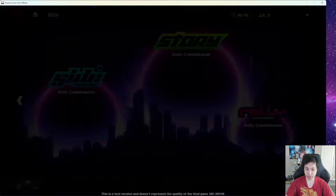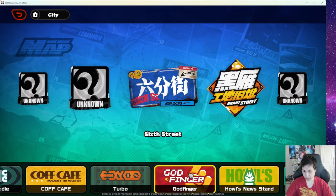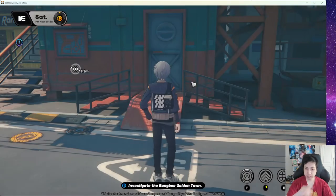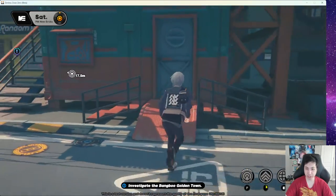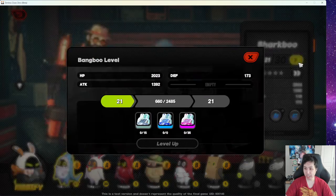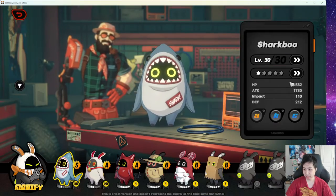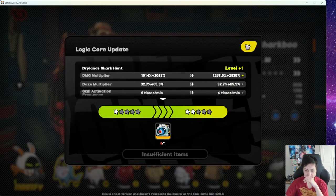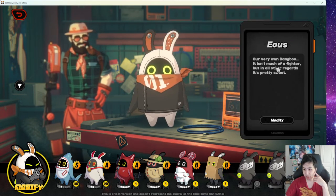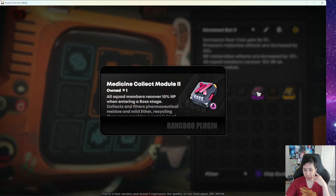You level up Bangboo using the EXP items from storage. You can also go to Turbo — the shop next to the Video Store — where you can upgrade them using the EXP stuff. If you have tubes, you can increase their stats. There's also a passive chip system — you can get chips from doing quests and stuff around Sixth Street, especially around the Sage in the Barrel area.